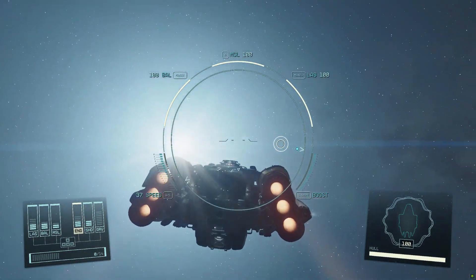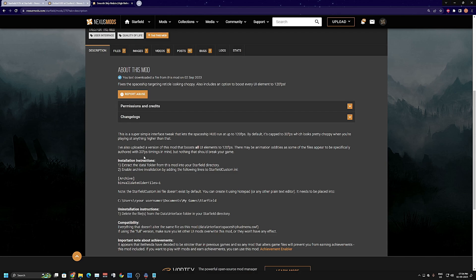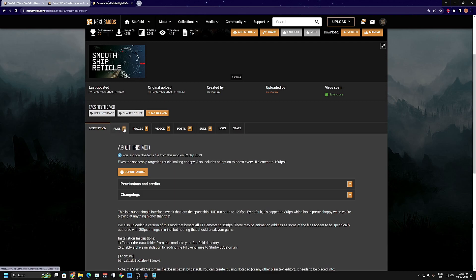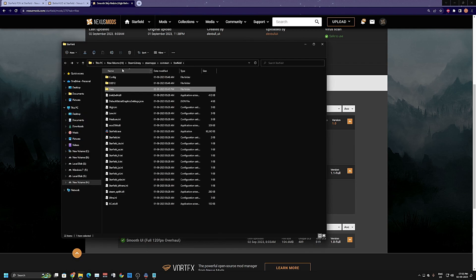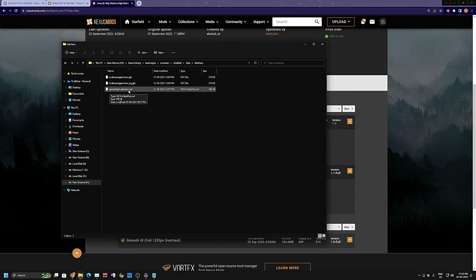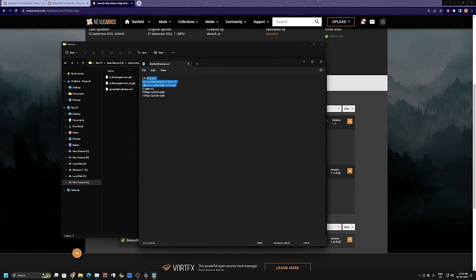You can go to the mod page via the link in the description and read the install instructions, or just follow along here. Go to the file section and download Smooth Ship Reticle. It's fairly easy via mod manager like Vortex, or manually: click manual download, extract the data folder — inside there will be an interface folder with your file. Copy and paste it into your Starfield game folder, then go to data, then interface. If you install both Better HUD and Smooth Ship Reticle, you'll end up with three files inside your interface folder. Keep in mind you absolutely need the archive line in your StarfieldCustom.ini for the mod to work.